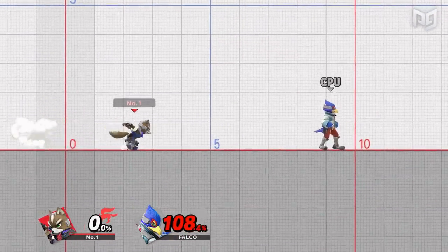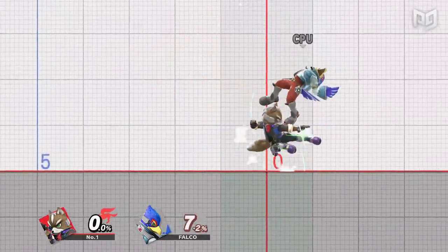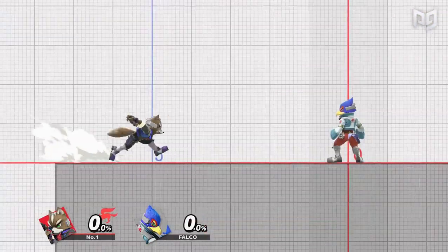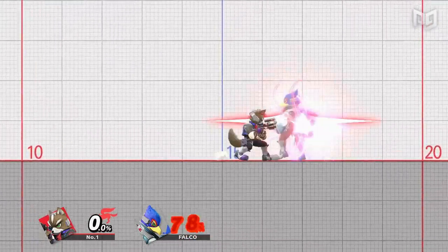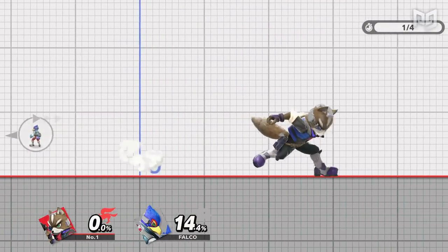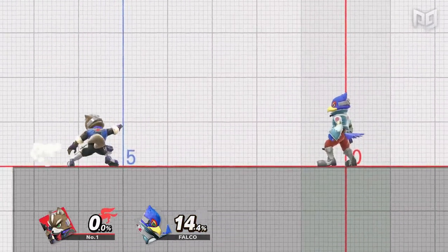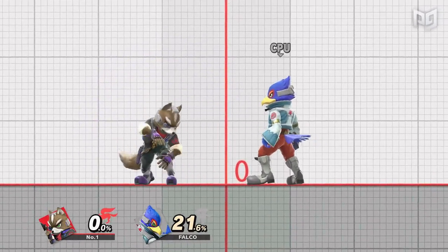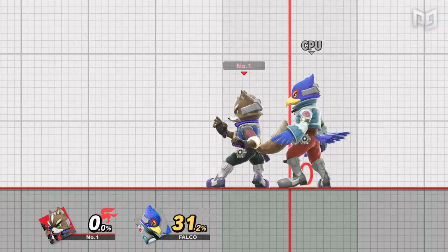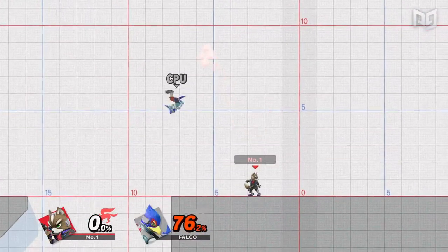Now let's talk about your grounded options. Unlike previous titles, Smash Ultimate lets you perform much more than just dash attack and up smash out of a full run. In fact, you can use any attack out of your run, including any normal, smash attack, or special move. Additionally, you can perform these options out of the skid animation mentioned earlier that's used in the reverse aerial rush. This can be very useful for certain techniques such as Fox's up tilt. Because moves like this hit mostly behind the character, you're normally only able to hit opponents who are behind you or in some cases above you.